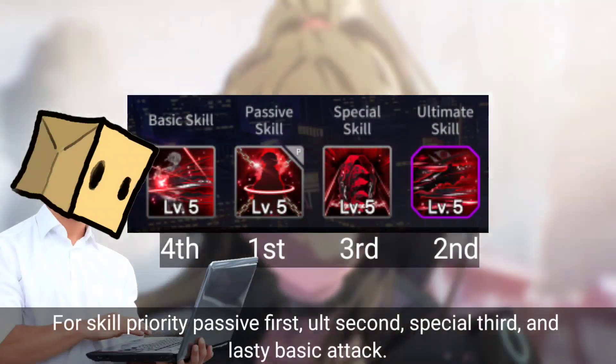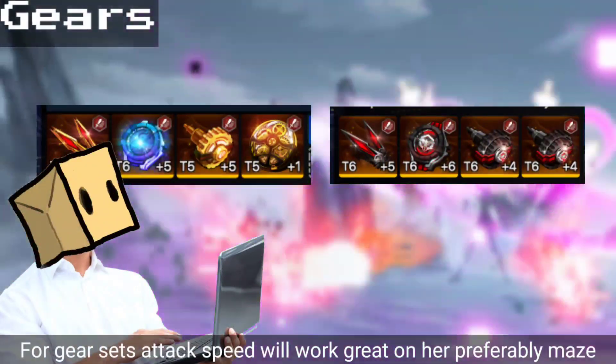For skill priority: passive first, ult second, special third, and lastly basic attack. For gear sets, attack speed will work great on her, preferably Maze.